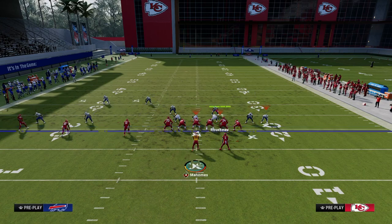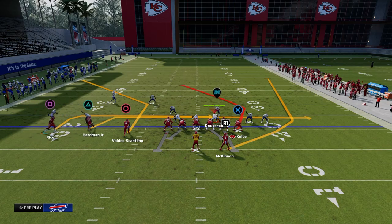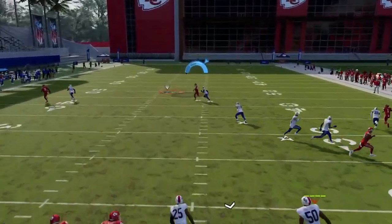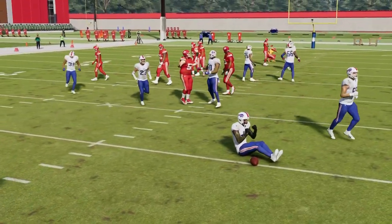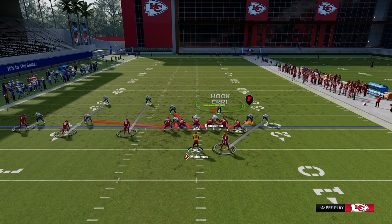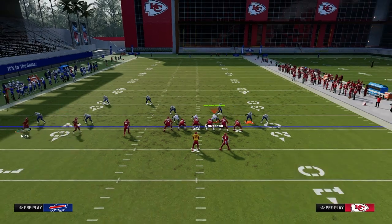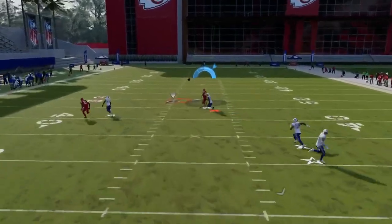You can motion block either of the receivers. If you motion the outside guy and block him, there's no middle-of-the-field defender for your tight end, and that tight end post does beat man coverage. The user has to choose to go to the running back or the tight end. In my experience, they usually go to the running back because everybody knows how fast that running back gets open. This setup is primarily for dealing with Cover 0 blitzes.